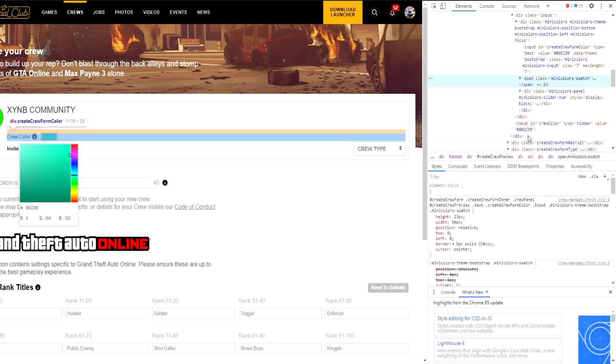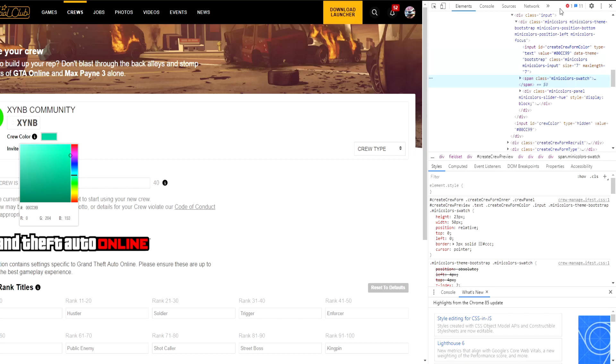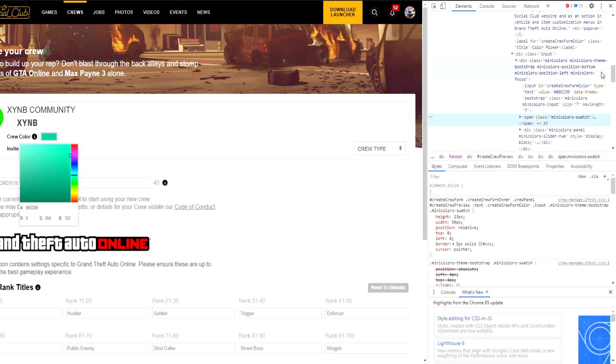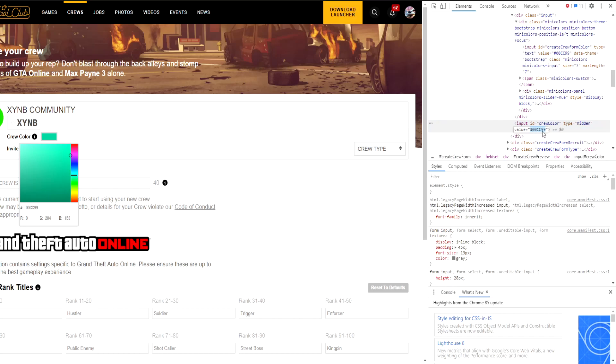This should come up on the right side of your screen. Don't scroll up or down too fast because you will lose track, and don't click. Just scroll and you should see: input id="crew-color" type="hidden" value= and then a number — hashtag 00cc99.